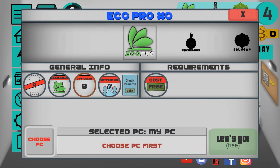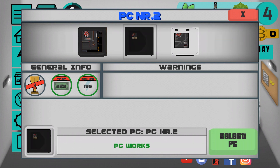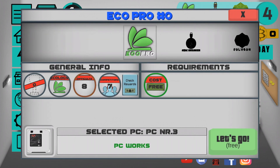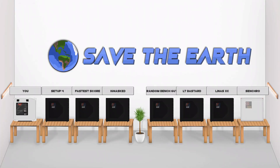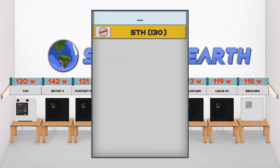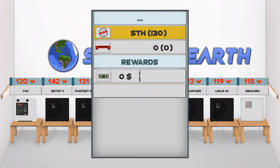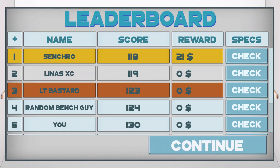The third benchmark is eco pro. The type is ecology — you need to build a computer using the smallest amount of energy to win. The benchmark shows how much watts each computer is using, and whichever uses the least is the winner. I'm in 5th place; my computer isn't very eco-friendly.